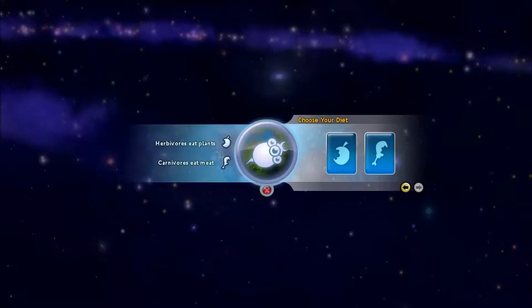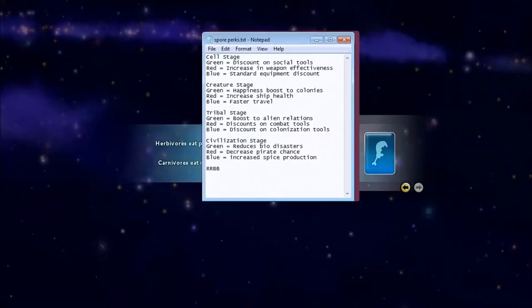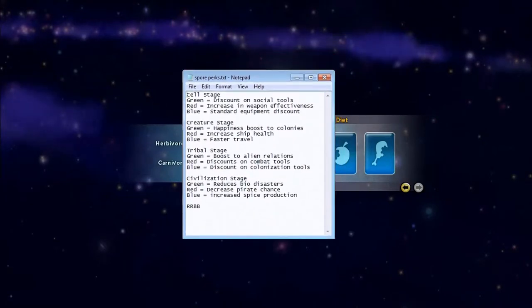Actually, I'm sorry — scientist is RRBB. Let me go ahead and pull open the file that tells what perks there are and drag it on screen. These are the perks you get from doing each stage by a certain color. When you get to space stage, if you did any one of these stages with a green, red, or blue card, you will get that special feature. It doesn't really matter what order you do them in.